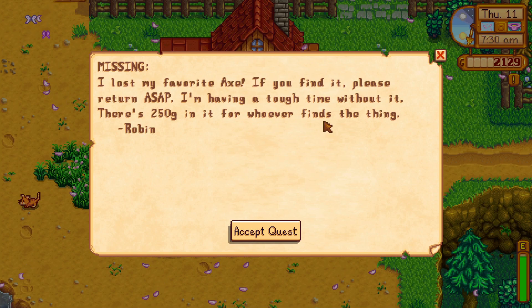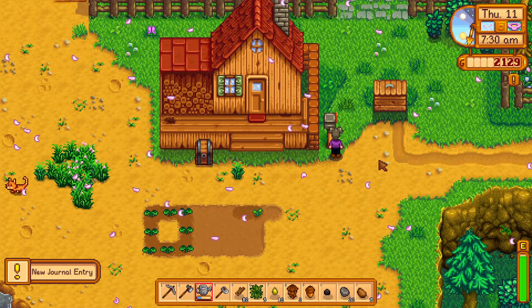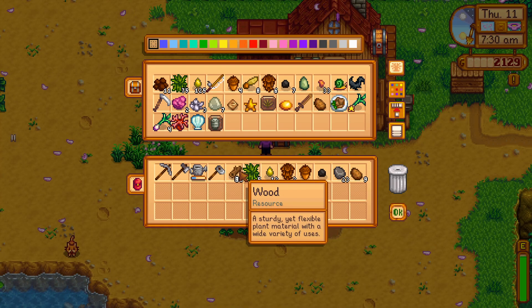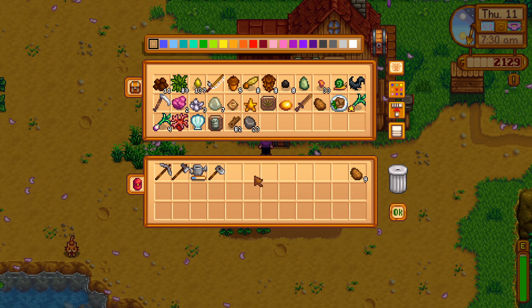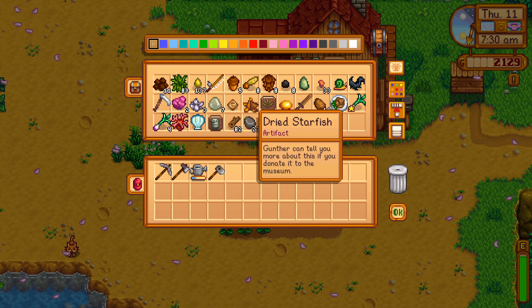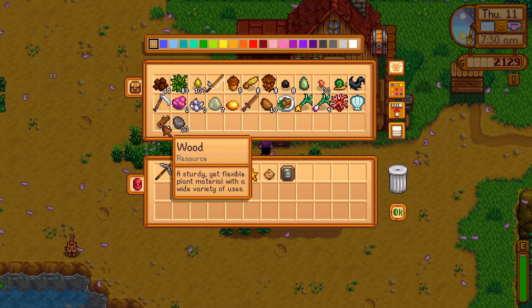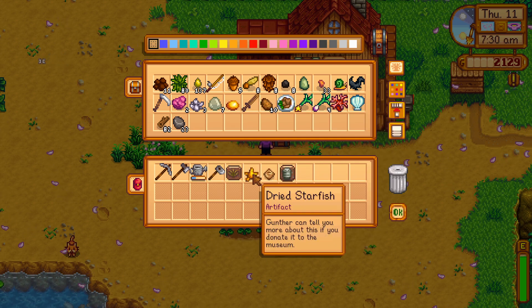There's a missing notice — someone lost their favorite axe. If you find it, please return it to me. Okay, let's put some stuff away. I was after wood and stone for a reason. I think it must have probably been the community center, because I think I have to have like 99 wood. Let's go ahead and grab probably this and this to take to the library.